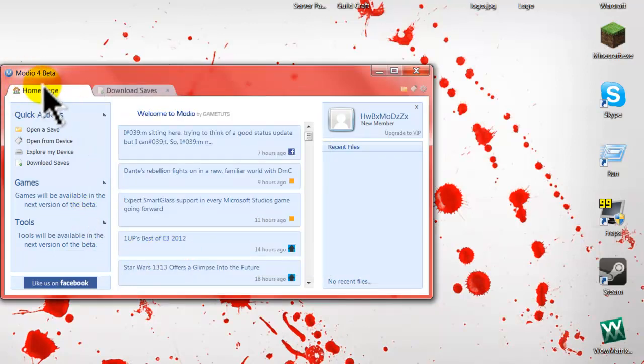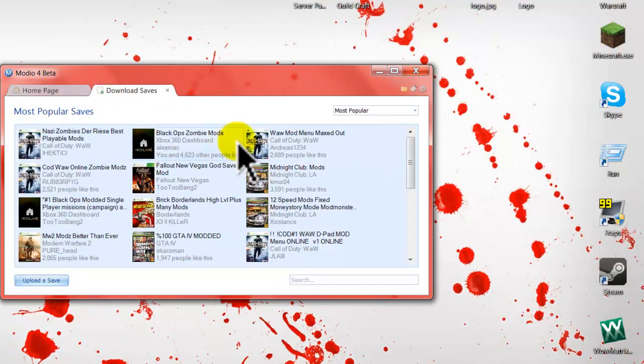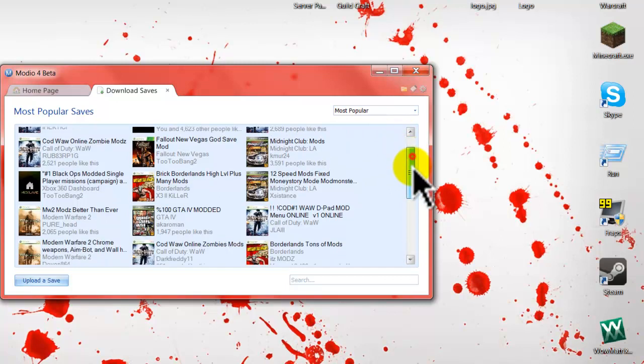Now I'm doing this on Mario 4 beta — it's the new version. You can still get Mario 3.0, but Mario 4 is better.